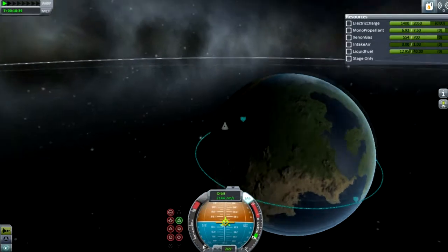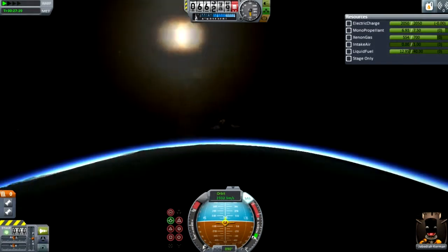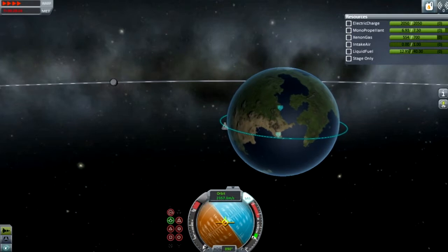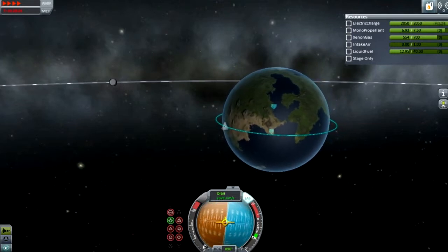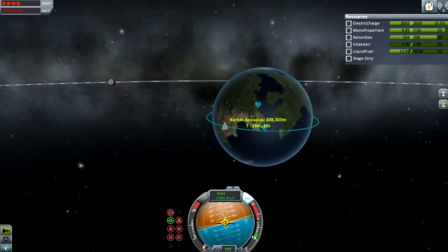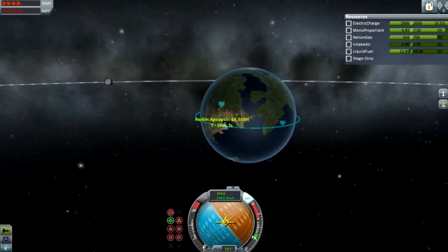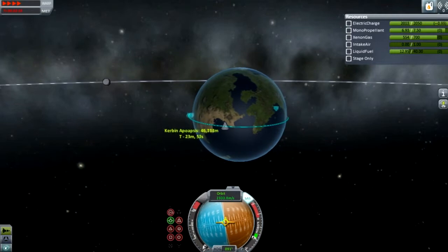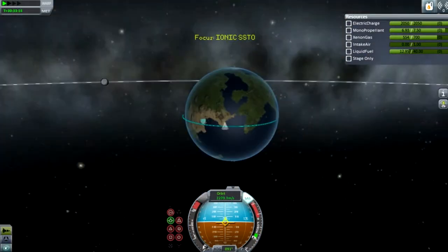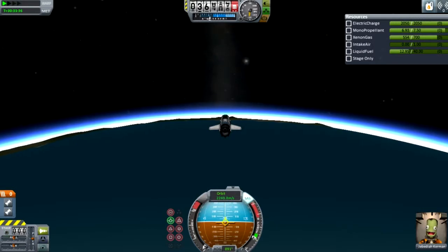I think I got my periapsis down to about 42,000 to 43,000 meters, something like that. And it's just enough to come in very gradually, get some drag off the atmosphere, and park it right on the runway of the space center. As you can see there, I'm losing a lot of speed due to the atmosphere. And this is not time acceleration — this is me fast-forwarding the video.